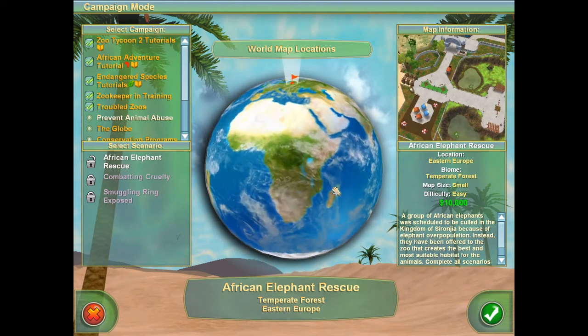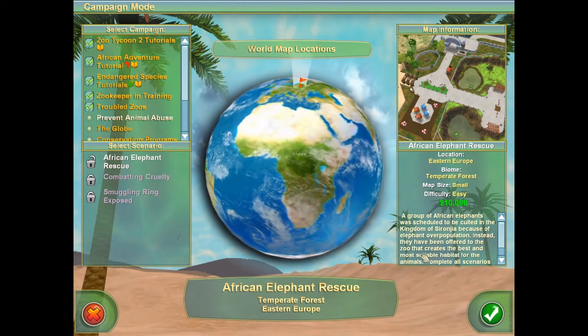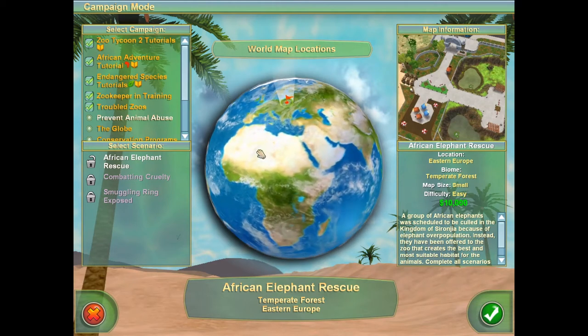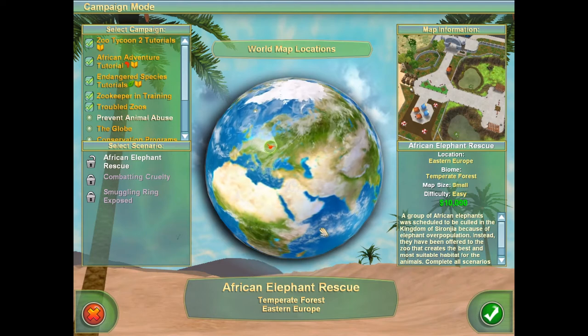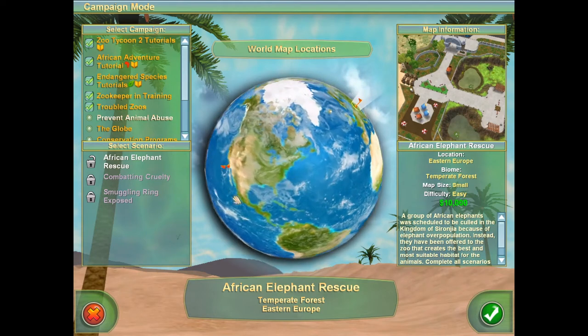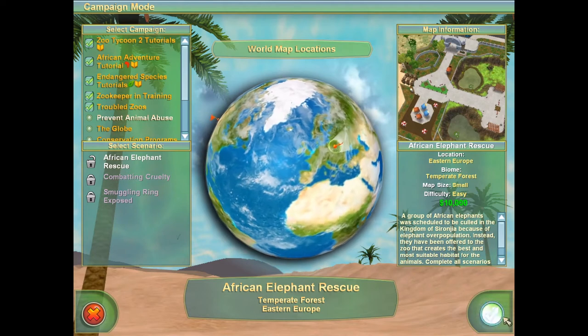Surongia is not a real place on our Earth. It's one of those fictional countries like Kroplakistan from Austin Powers, or Wakanda from the Marvel Cinematic Universe. Oh well, I don't suppose it really matters. Let's go. An elephant is an elephant, no matter where it's from.